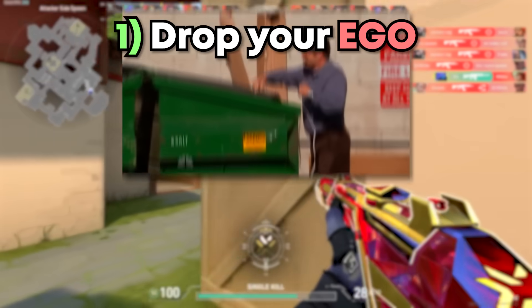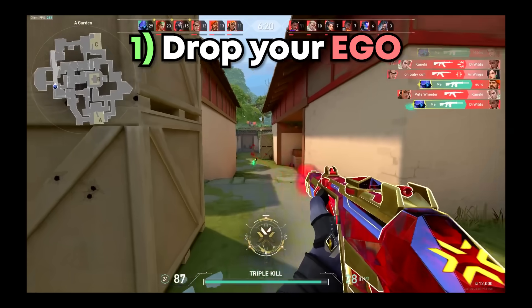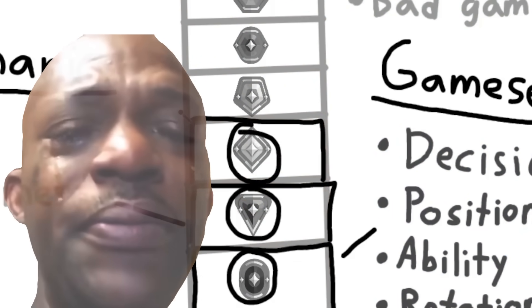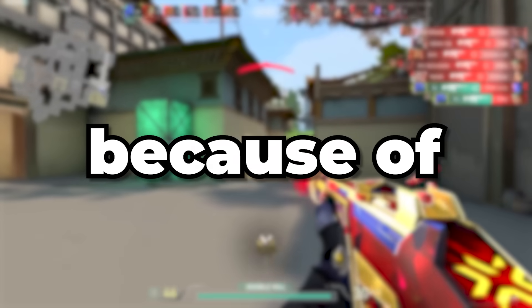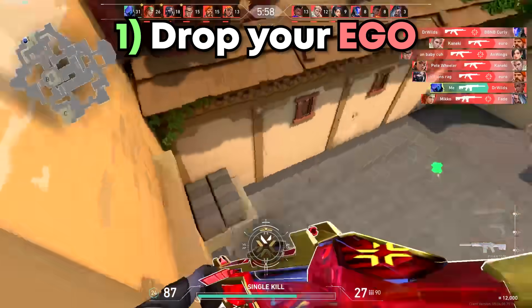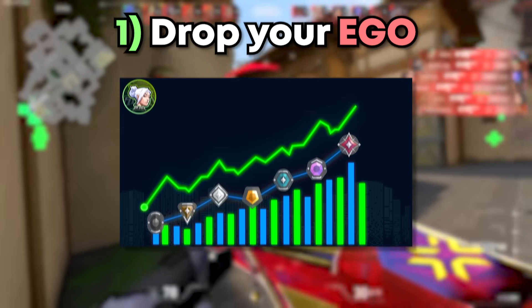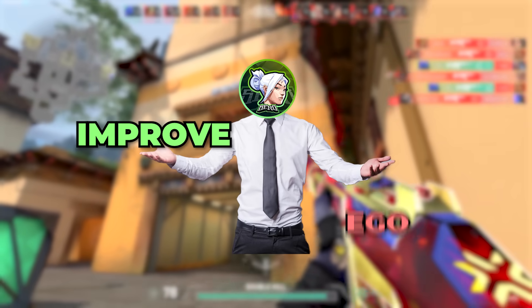Number 1: drop your ego. The number one reason you aren't improving is because you think you're already better than most people in your rank. Thinking that you're the best player in Silver isn't going to get you anywhere. As hard as it is to accept, the reason your rank is stuck is because of you, not your teammates. Don't fall into the mental trap of thinking you're too good just because you matched and placed. At the same time, don't beat yourself up when you bottom frag — all sorts of games will happen, but your focus on improvement is what matters. So drop your ego.